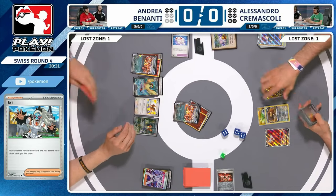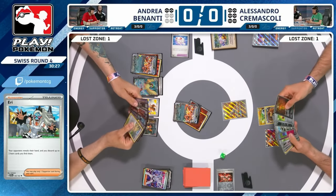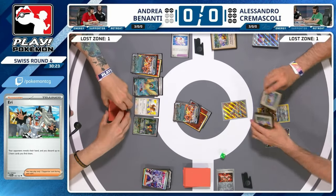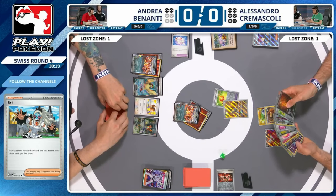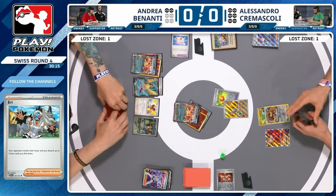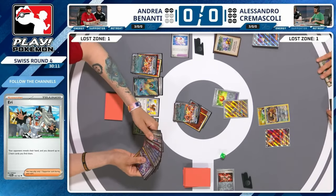You may as well try to shove Mimikyu here — you know that Andrea even with Boss's Orders can't KO the Rotom on the bench. You're pretty safe to make this line and try to finally get some wiggle room thanks to that fantastic ability from Mimikyu of not getting damaged by ex Pokemon. This is how Alessandro is trying to weave his way back into the game.